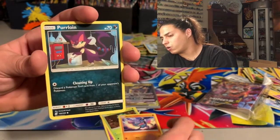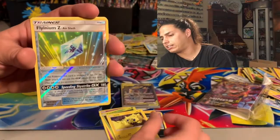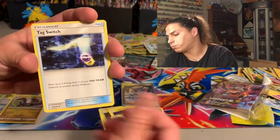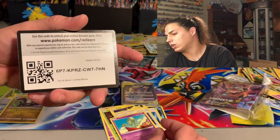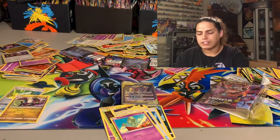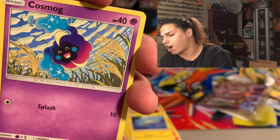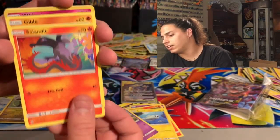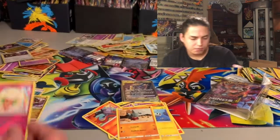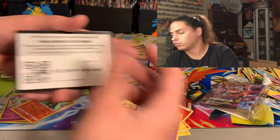Alolan Ninetales, Foomanis, Raiolu, Purloin, Joltik my dog — that's a good sign — Flyinium Z, Nineveh non-hollow. Energy, Cherish Ball, Tag Switch, Elgium, and code card. Down to four packs. Magmar, Tynamo, Cosmog my dog, Salandit, Gibble, Whimsicott — reverse hollow rare — and an Italian Flame non-hollow. Tons of rares that are hollow and reverse hollow. Dragonair looking like an angel.